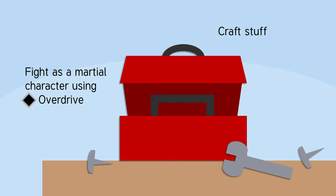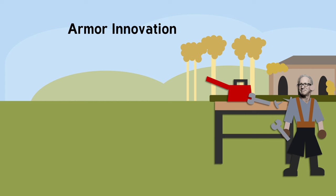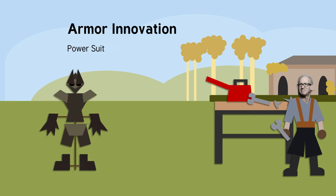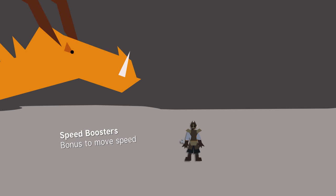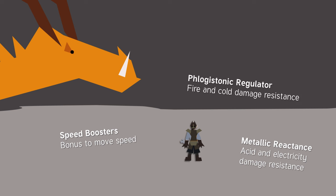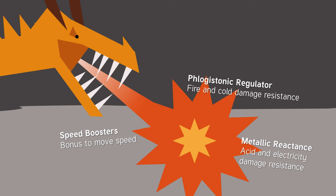The third key tool at your disposal is your innovation — your masterpiece invention you work hardest at. You can choose one of three types. The armor innovation lets you choose between the power suit or subterfuge suit for strength or dexterity-based inventors respectively. When you pick your innovation, you get an initial modification which gives you extra benefits. For example, the armor innovation has options like speed boosters, metallic reactants for acid and electricity damage resistance, or phlogistonic regulator for fire and cold damage resistance.